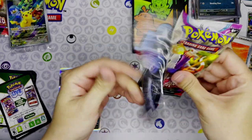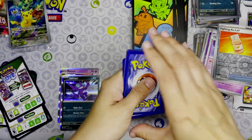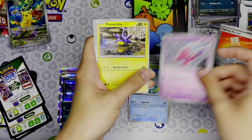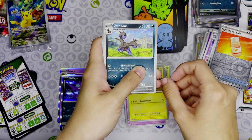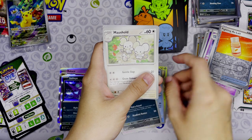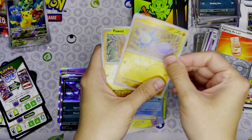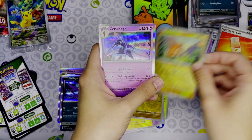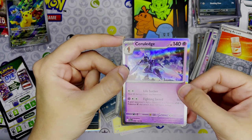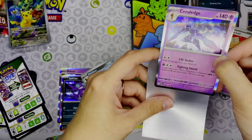Last pack - Rellor, Quaxwell, Tinkatink, Wyrdeer, Mudbray, Glimmet, Palmi, and a Ceruledge - which is very cool, I haven't come across this one in the game yet. I know it evolves from Charcadet in a certain way but I'm not exactly sure how to get it.